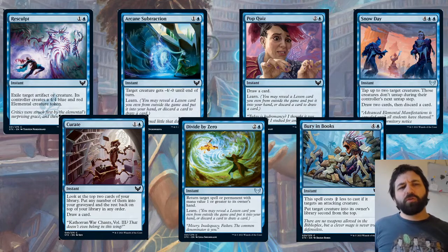Another thing the opponent could do is when you're attacking, take out one of their small creatures — a 1/1 — and replace it with a 4/4 to block with, which you might not have accounted for in your combat math. So it's an important one to think about.